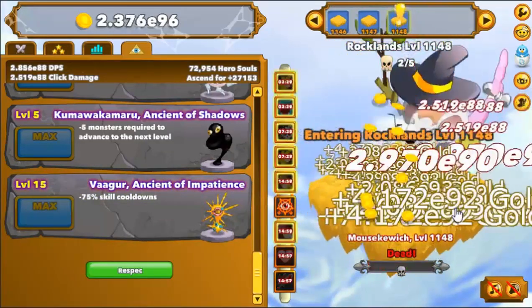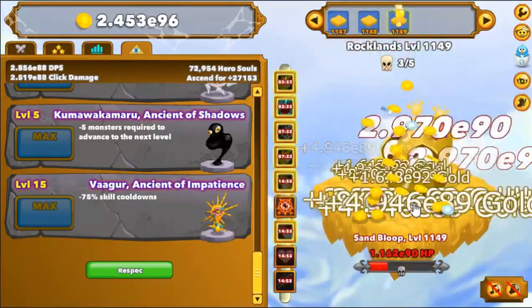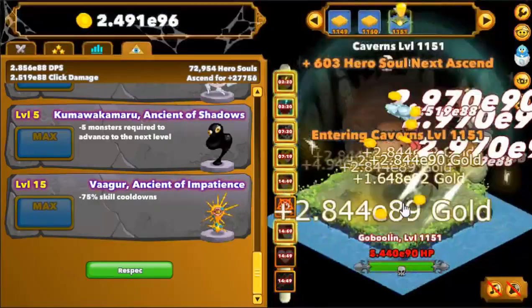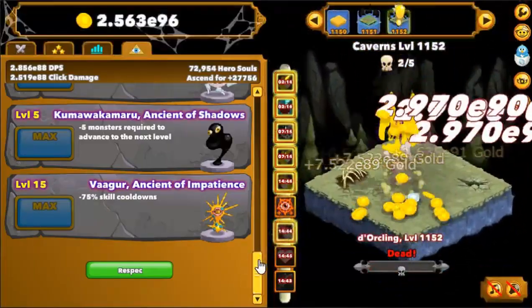One of them is idling, where you simply let the game run without having to click the monsters, and the other way is by active clicking, whether it's by hand or using an auto clicker. So let's start.